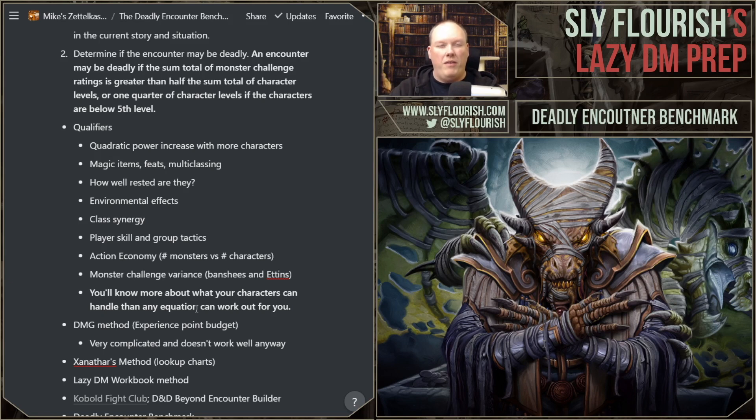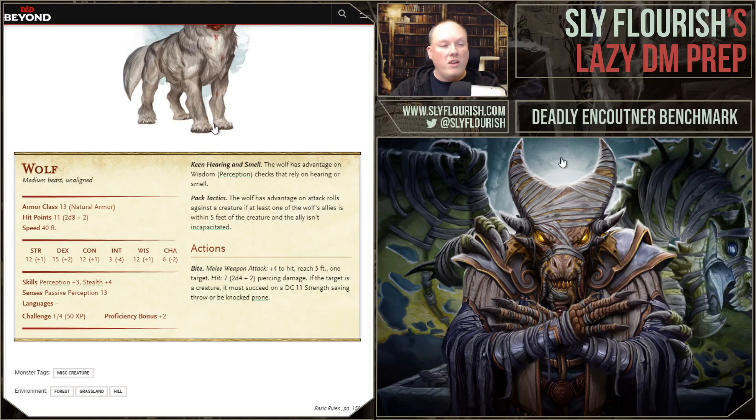Monster challenge variants also matter — some monsters just hit above their weight class. The Banshee is one of my favorites: it's a tough CR 4 monster, but because Banshees can drop you to zero hit points, they actually do more damage the higher level the characters are. Characters with a weak spot for the Banshee's wail will lose all their hit points at once, making CR 4 Banshees really tough at higher levels. Shadows are another example. Wolves are CR one-quarter, but between pack tactics and the ability to knock people prone, they get advantage all the time — they hit hard and do 7 damage a hit, which is a lot for a CR 1/4 monster. So there are definitely monsters that are either weak or strong for their challenge rating.